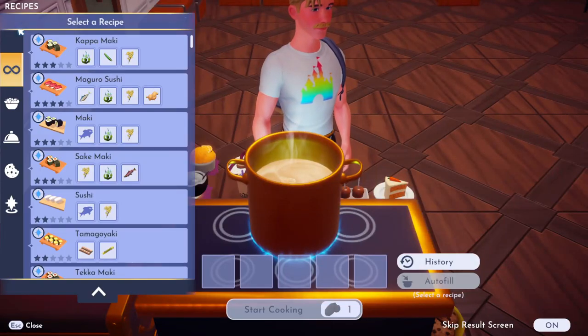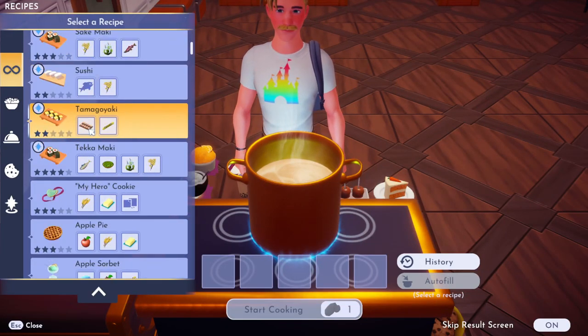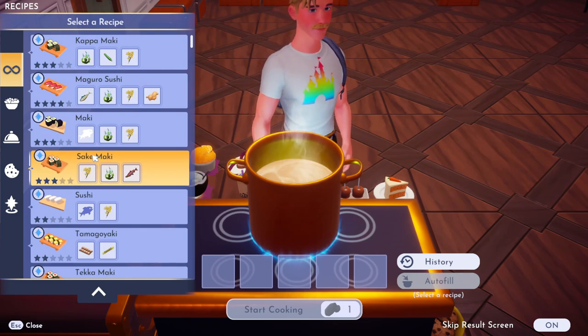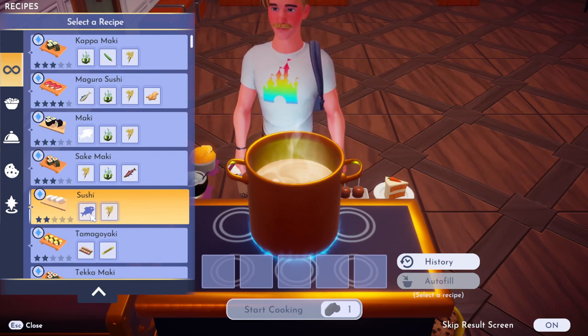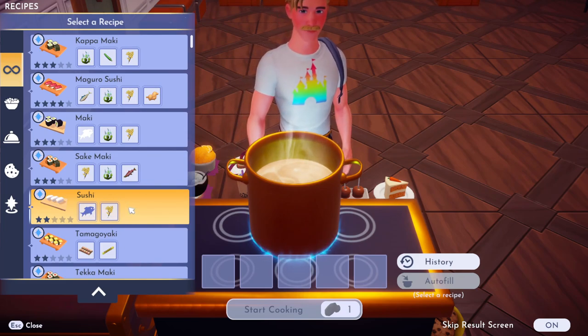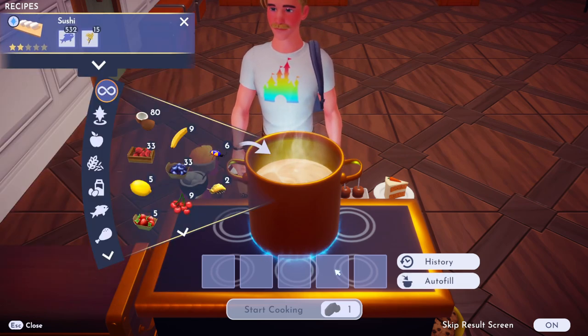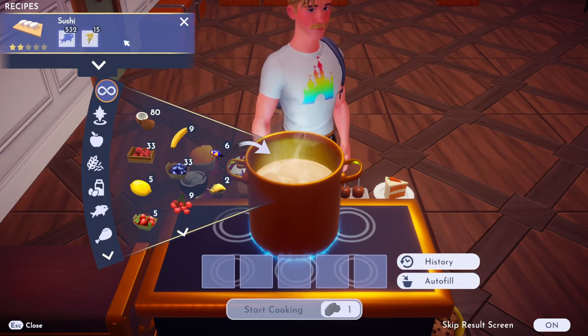If we go to our cooking pot and click recipes, you can see there's a little blue star around any of the recipes we can make, so you've got lots of options. If you just make the basic sushi meal, it is literally a piece of fish and a piece of rice — you can use any fish for that. Autofill and start cooking, and there we go, we've made the sushi.